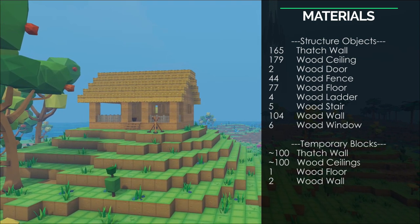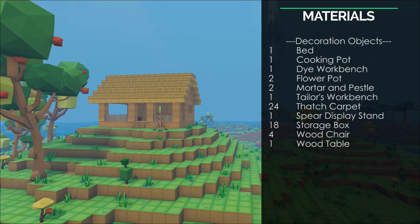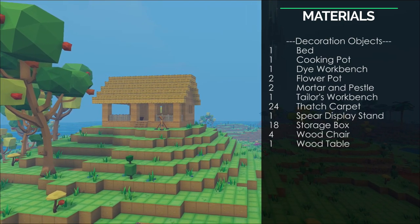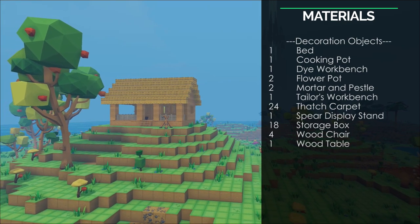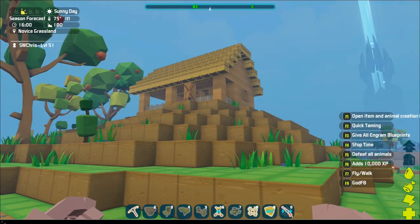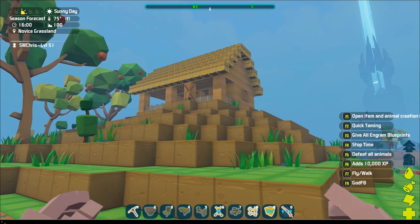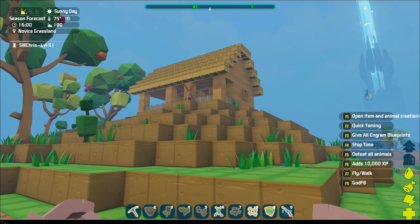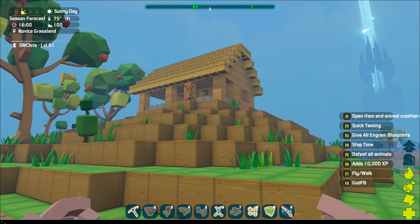One thing you need to do with PixArk though is craft a lot of extra thatch wall blocks or wood ceilings and extra blocks to help you place the blocks we're going to be placing. It doesn't work like Ark where everything requires foundation support — you can actually build up and then remove scaffolding objects and just leave the objects you want floating there, which looks like a complete build.